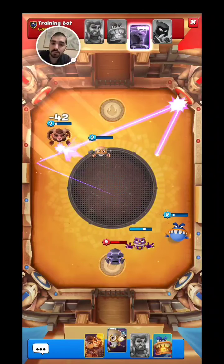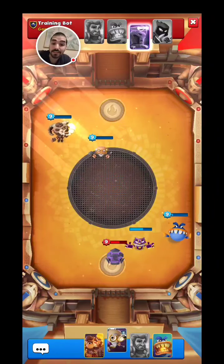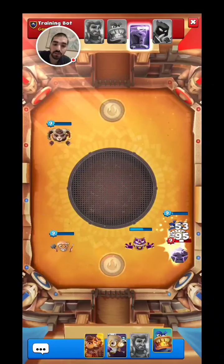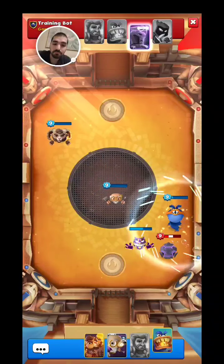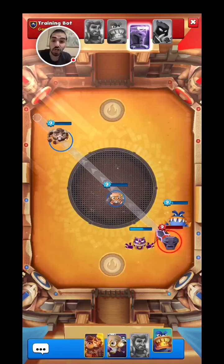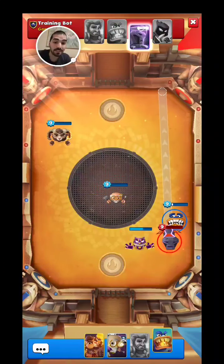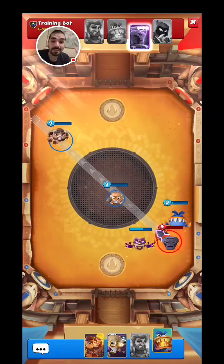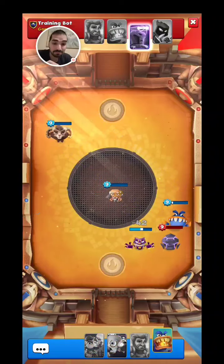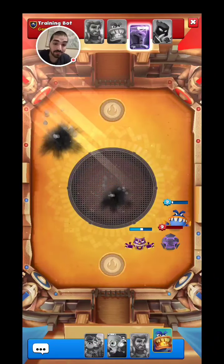He missed the Puppet Master again. Let's see if we can push the Puppet Master towards Jawsome so that way he can use his ability. There you go. Buffed-up Jawsome is going to be dangerous because he brings troops to him, dealing damage, and also does his base damage. That is honestly something to think about.